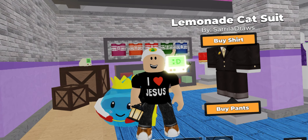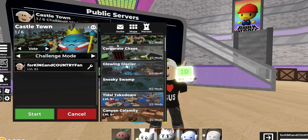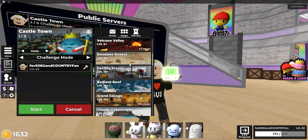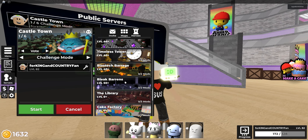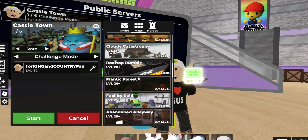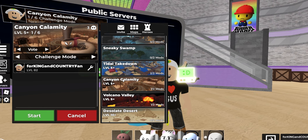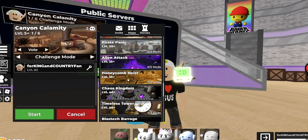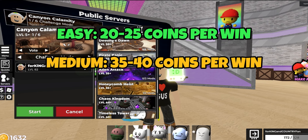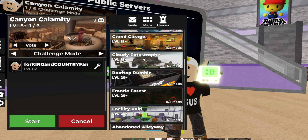Coming in at number three is going to be playing harder maps. This means not only the level of the map but also the difficulty. Obviously if you are a lower level you can't access every single map, but you don't necessarily need the best map. There are plenty of maps including canyon calamity that give enough coins if you can do them solo. Maps roughly between level five and level forty give about 20 to 25 coins on easy, 35 to 40 coins on medium, and 45 or more coins on hard mode.